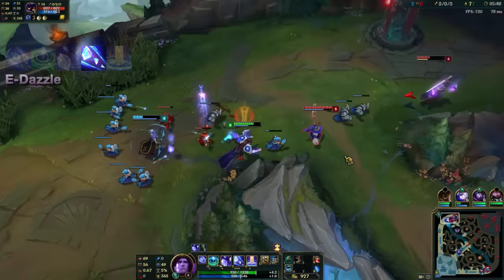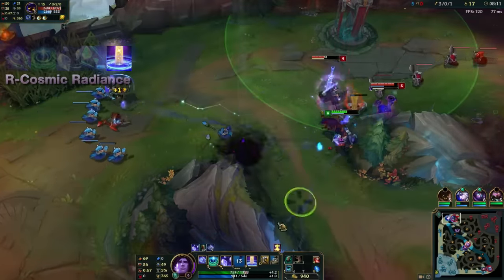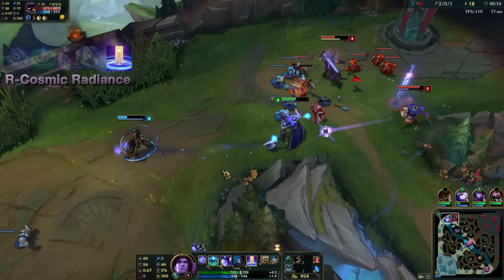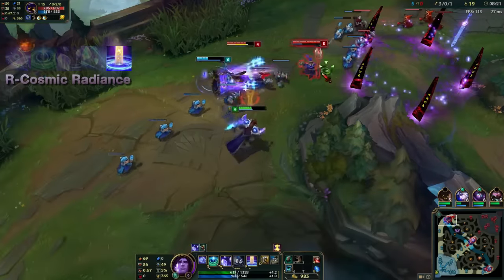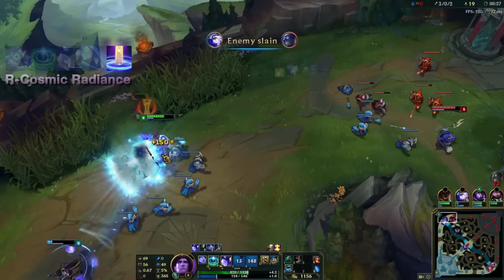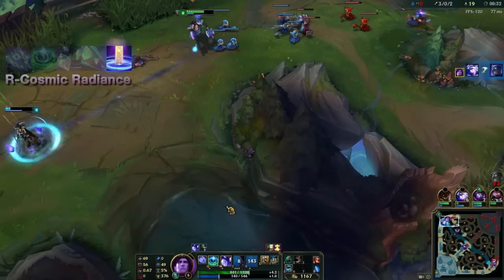And then, of course, there is the ultimate, and boy is this one going to swing some fights and tilt some people off the planet. Taric creates an AoE that follows him and his linked targets for 2.5 seconds, and it doesn't do anything during this time, but after that it collapses and every ally in the AoE gains invulnerability for 2.5 seconds. They can still be CC'd, but for that time they'll take no damage. This spell also has that interrupt thing on cast, so keep that in mind.